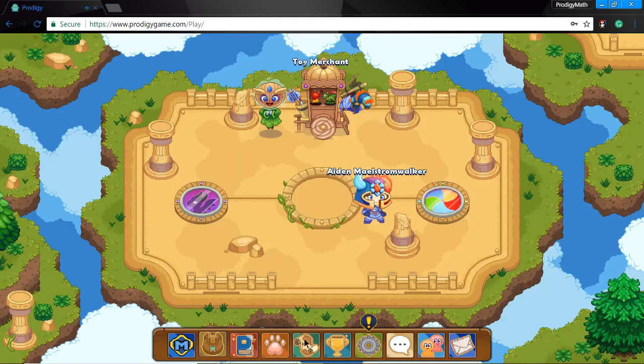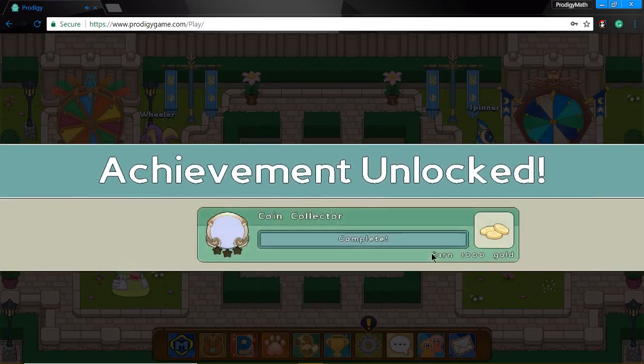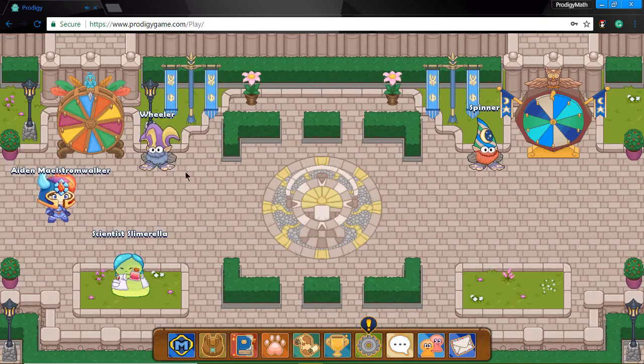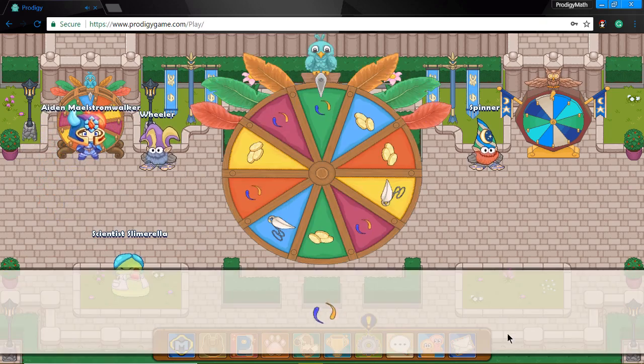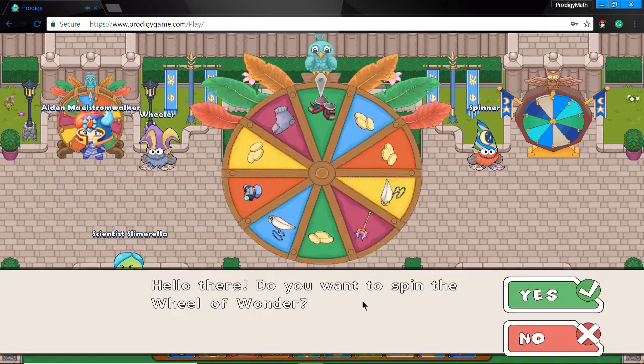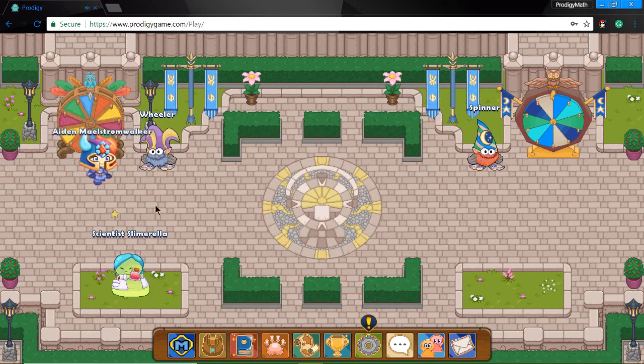To get cool gear, you want to go to Lamplight Town. If you want a daily goal, just spin the wheel — the Twilight Wheel. That will help a lot. If you get lucky, you can get random cool stuff. Just spin the wheel every day because you have a high chance of getting coins.